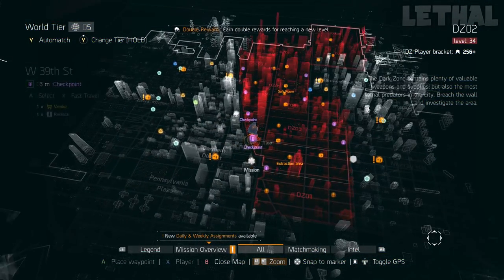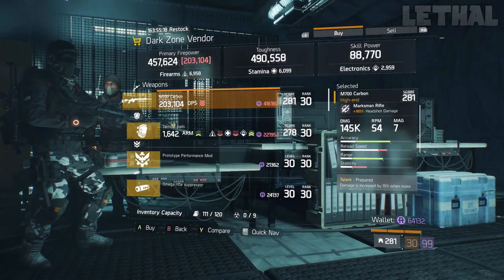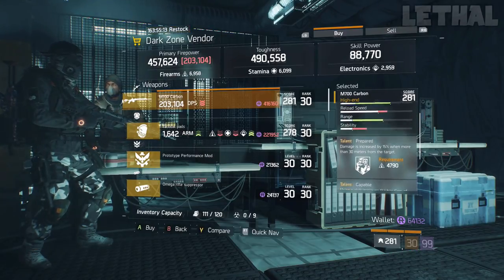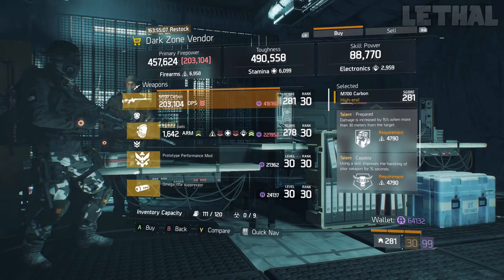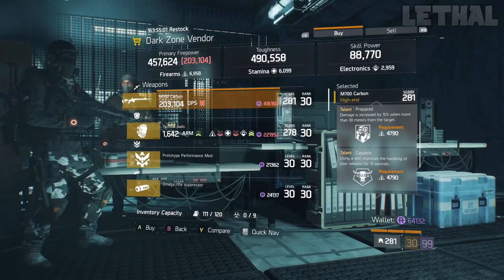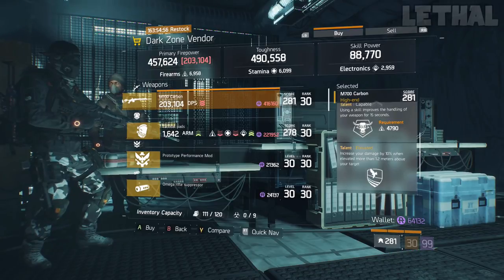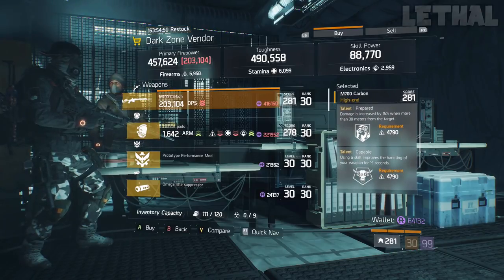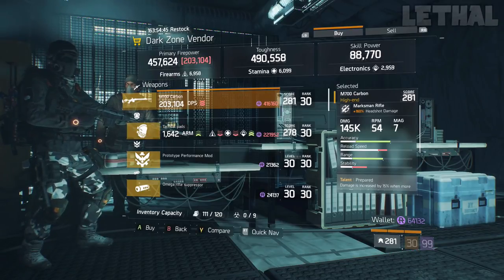Heading over to the west side, you want to stop by the West 39th Street Checkpoint, and what he's actually selling is a pretty good M700 Carbon. What it comes with is 160% headshot damage, 281 gear score, and for the talents it has Prepared, Capable, and Elevated. This is not a perfect roll, but if you reroll Capable and get Disciplined, this will be pretty good for a Hunter's Faith build. Originally you would want Prepared, Disciplined, and Competent for the max damage, but this one's still pretty good. If you like sniping or want to use it as a backup, visit the West 39th Street Checkpoint.